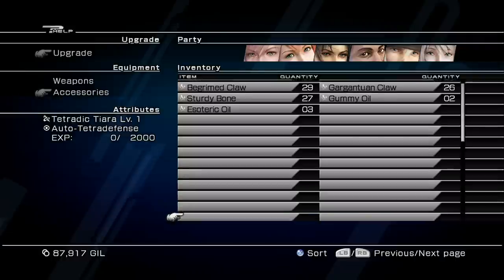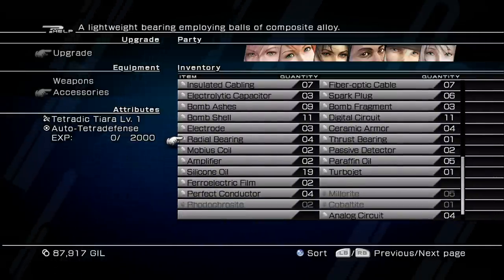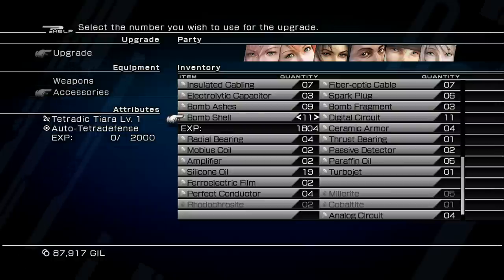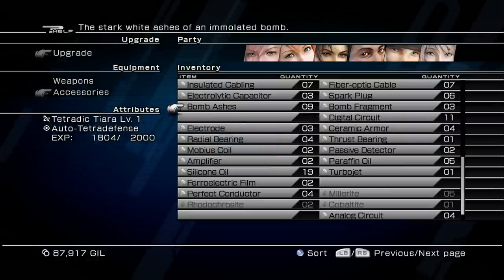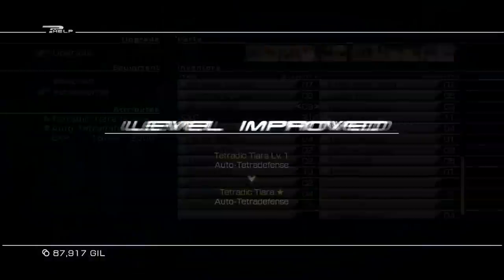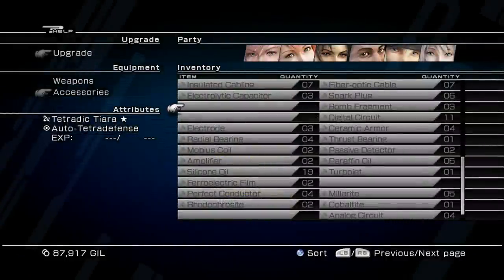Go ahead and upgrade it to max level. You need 2000 experience points to upgrade it to max. I'm going to use these Bombshells and these Bomb Ashes. Once you get 2000 experience points onto the Tetradic Terra it will go from level one to Tetradic Terra Star, meaning it's at its max level.